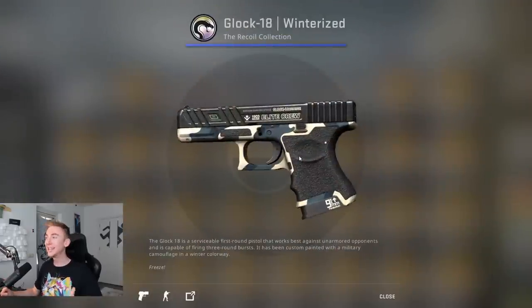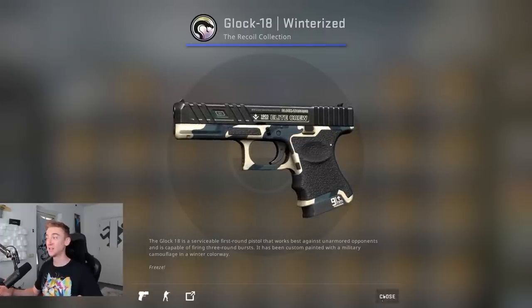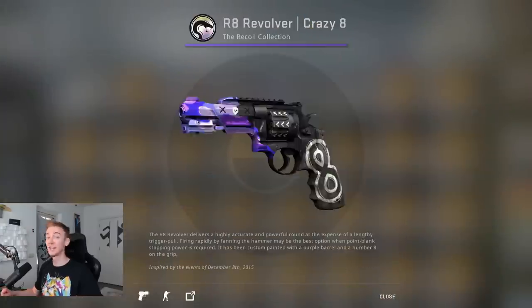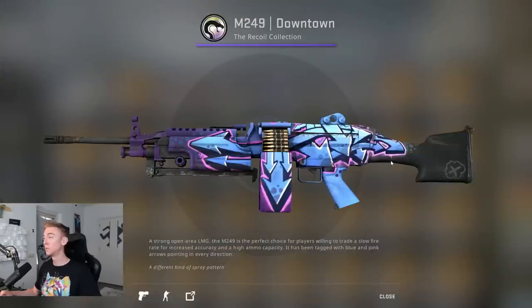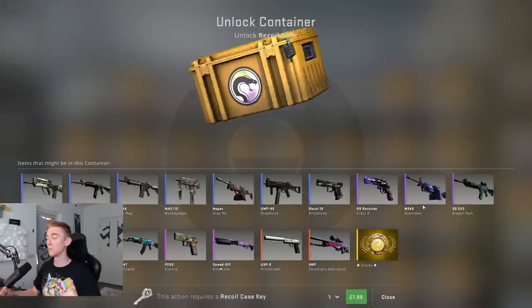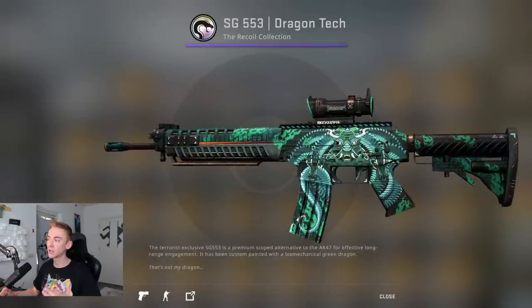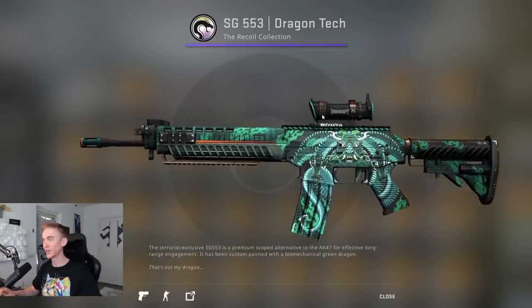The Glock 18 Winterized has the Elite Crew on it, 1903 9mm. I like this one — this wouldn't be too bad to use as your main Glock, pretty stylish. The R8 Crazy 8 has a massive 8 on it; I don't think anyone cares too much about the R8. The M249 Downtown is wild — reminds me of graffiti on maps like Overpass, really cool blue and pink color theme. Then the Dragon Tech — it's got to be one of the best SGs in the game, top 5. It's got an Asian design, really sleek.